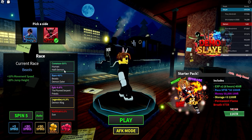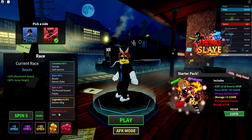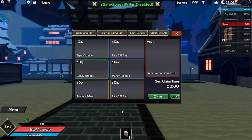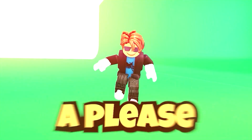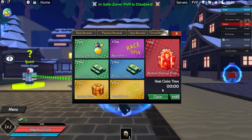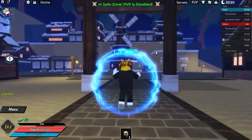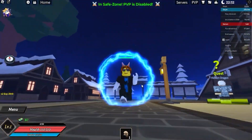There's a new update, so there are a bunch of spins: you have a common mode, rare mode, epic mode, legendary mode, and a mythical mode. Let's try play and see what we got. We got right here daily rewards, playtime rewards, spin rewards, and a bunch of other things. Click on the claim button if you haven't claimed all these rewards yet. Let's go to the codes.